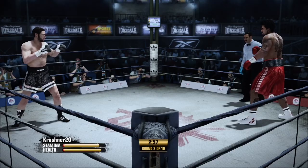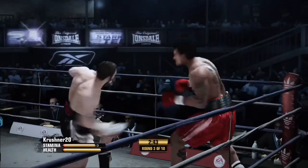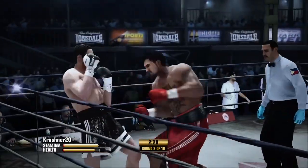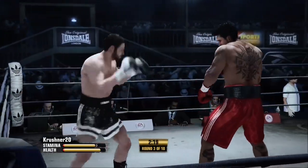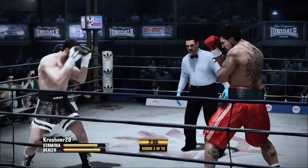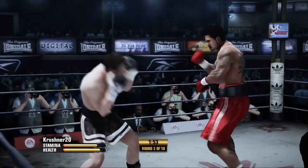Round number three is underway. There's another left hand from him. He got hit but he sends it right back. Well-timed, well-placed uppercut there. Missed the target with that hook. And yet another right hand lands. Keeping his hands up, getting in the way of his opponent's efforts. He took a shot but he came back with a right hand of his own. A nice two-punch combo by Crusher.